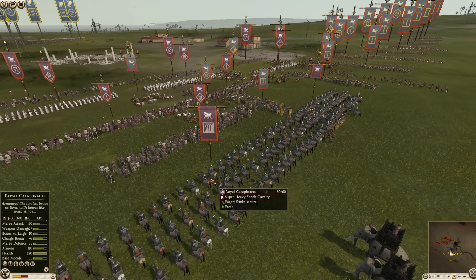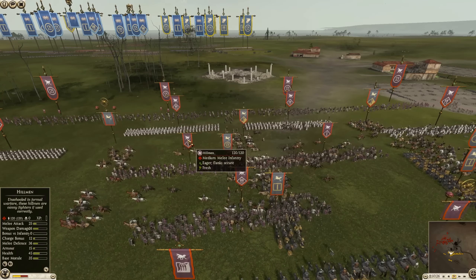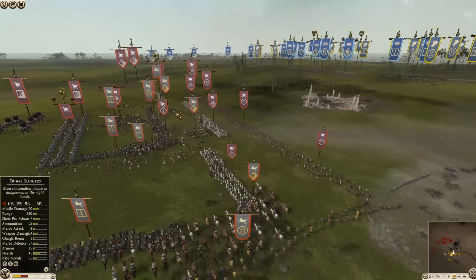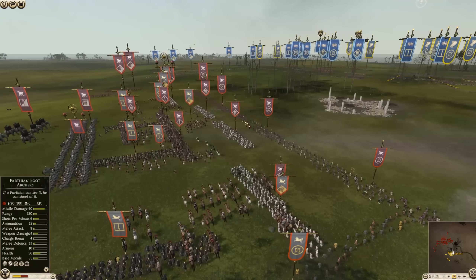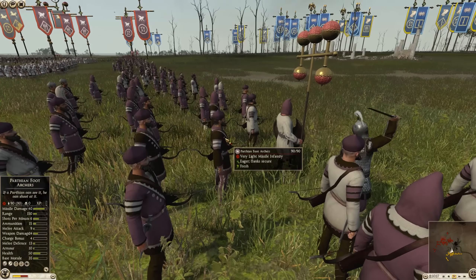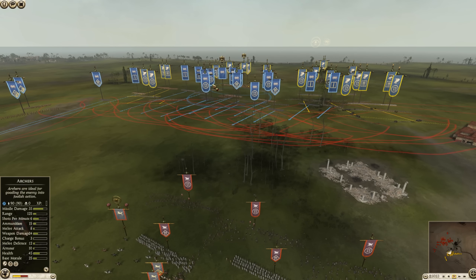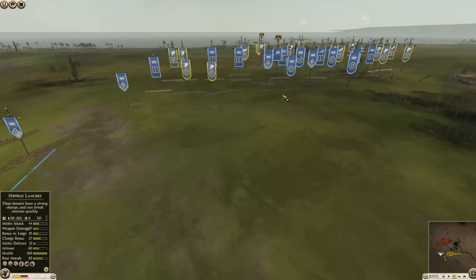There are some Royal Cataphracts — two of those. Then Parthia's got what looks like Parthian hillmen — very cheap infantry, because they have to make up for the cost of those Royal Cataphracts and elephants. There's also a line of Parthian foot archers up front. These guys dish out massive damage — very dangerous units — but they're going to be going into the face of some skirmishers on the other side.